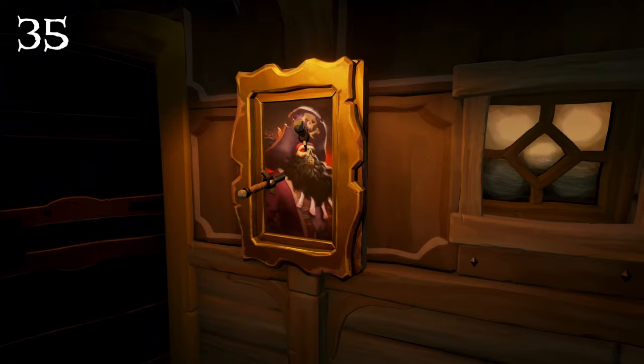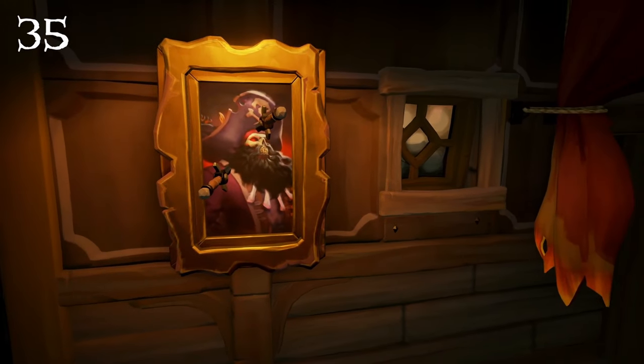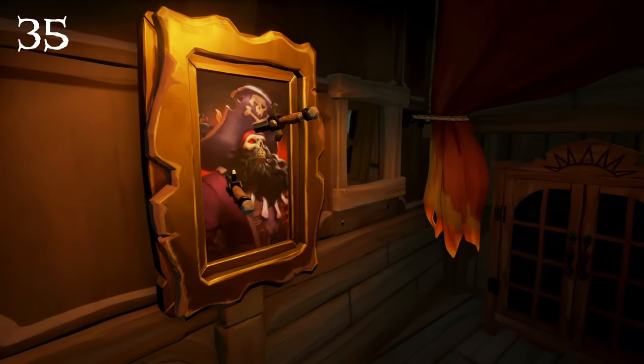At number 35 we have LeChuck's Portrait. This trinket feels a lot higher in quality. LeChuck looks intimidating and the addition of the little daggers hanging on it makes it a really cool picture to have on your ship's wall.